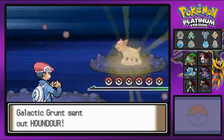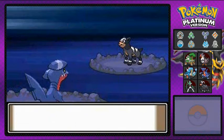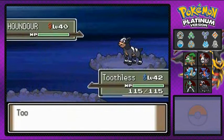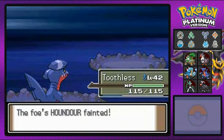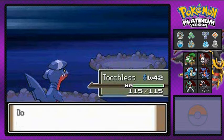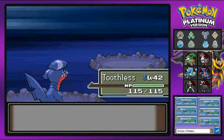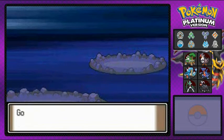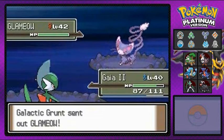Let's do this. A female Galactic grunt comes out with her Houndour. But Toothless — we got this. Dig attack misses? She missed, so let's go with the Dig attack. Yes it does it. Houndour — done, over. Donatello isn't doing anything, but getting experience. This lady comes out with a Glameow next, so let's switch out to Gaia number two — Fighting type will defeat it.